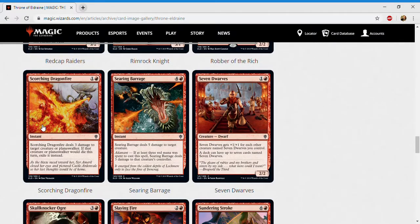Next up is Scorching Dragonfire — one and a red for an instant at common. Scorching Dragonfire deals three damage to target creature or planeswalker; if that creature or planeswalker would die this turn, exile it instead. Three damage to a creature or planeswalker for two mana is solid, plus it exiles. Play this in every red deck, never cut it, take as many as you get. I give it a B.